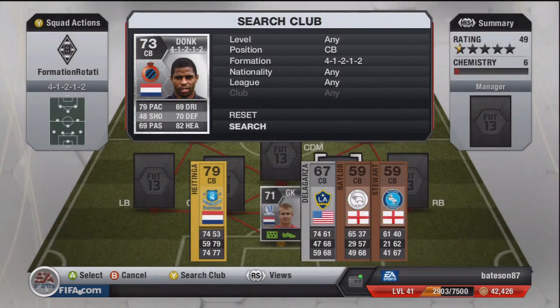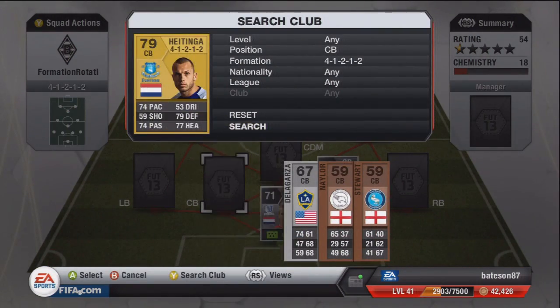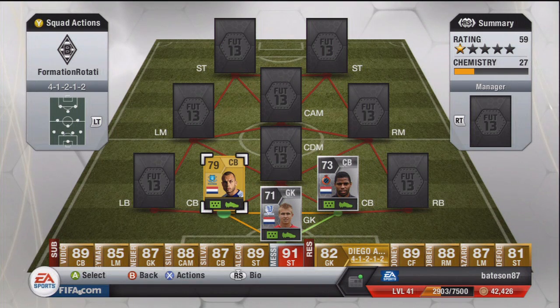Donk is unreal. He does hold his own in gold teams as well as silvers — he is easily one of the best silver centre backs I've ever played with on the game, and his long shot is something to die for if you can ever get him drifting over the halfway line. The second centre back, as you did see there, was Heitinger, the Dutch destroyer from Everton — a bit of a blue nose as well.